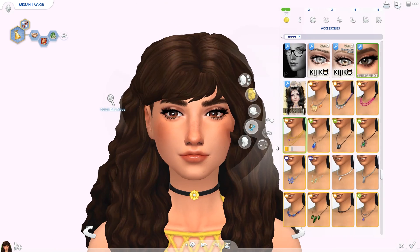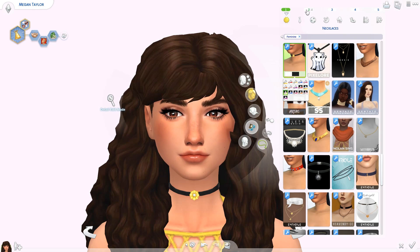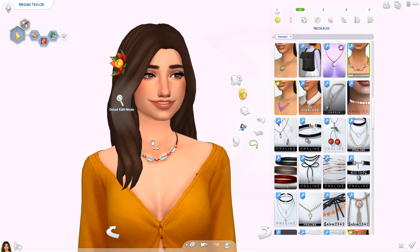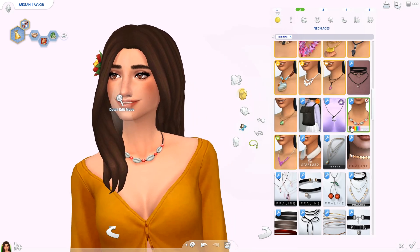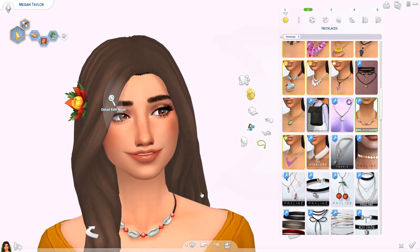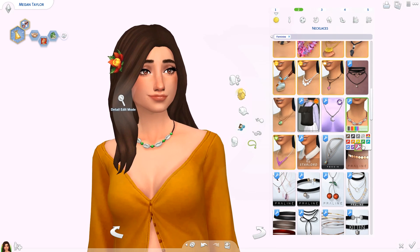Then we have the Calypso Curls — very pretty, gorgeous, very voluminous. Also by Savvy Sweet we have the Poly Pigtails — love the texture, love the French braids, they're curly and just look so good. Two more hairs: there's a novel hair — really cute, simple but suits a lot of different sims. And lastly the Leilani Bun by Stephanine Sims — it's like the bun from Island Living but more toned down, not as big.